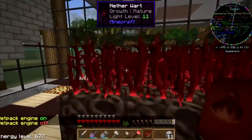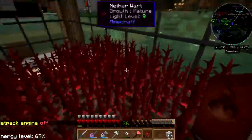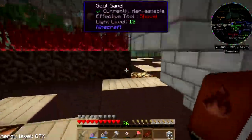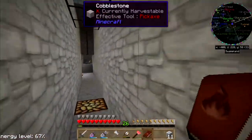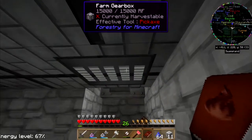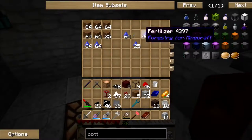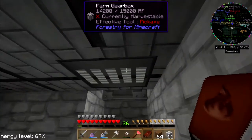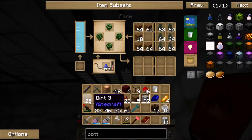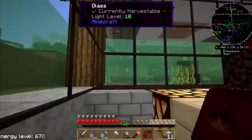I did make a tiny little nether wart farm down here — I threw down nine soul sand and put some nether wart on top of it, called it good. I thought you probably need some more fertilizer, probably throw some dirt up in there. Get that charcoal made.